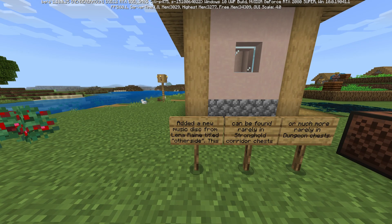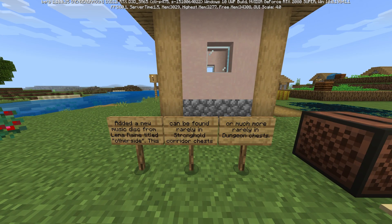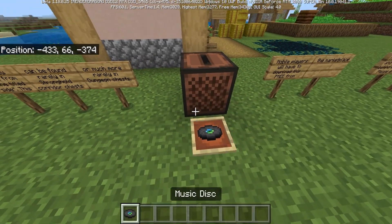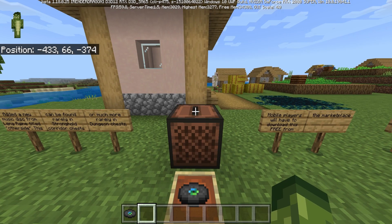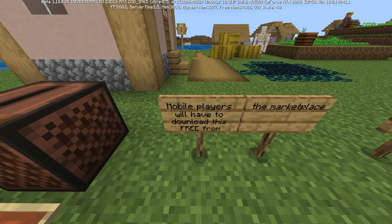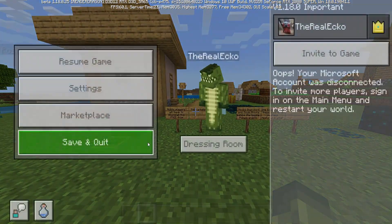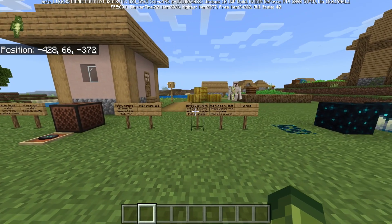Something cool coming in the next update: they've added a new music disc from Lena Raine titled 'Other Side.' This can be found rarely in stronghold corridor chests, or much more rarely in dungeon chests. If you're playing on iOS or Android you'll need to download it via the Marketplace — it's completely free, just scroll to the bottom and install it.